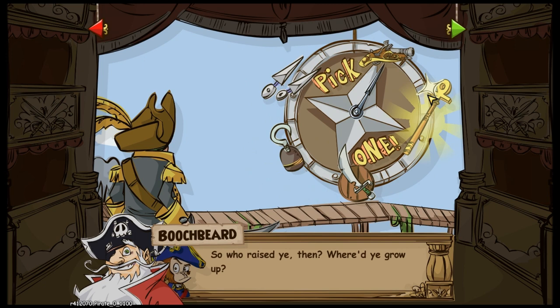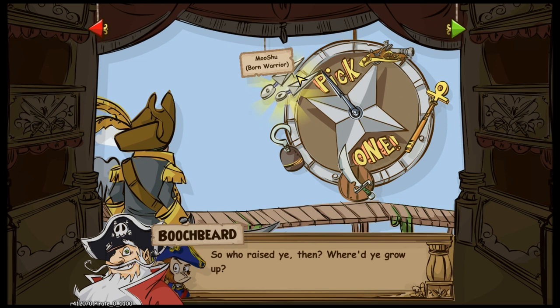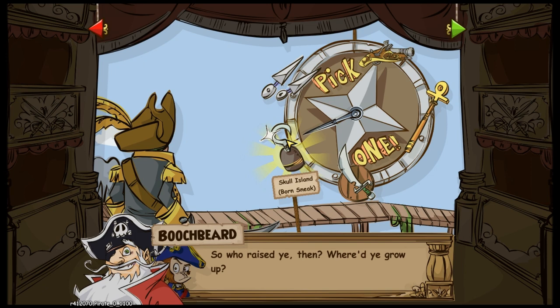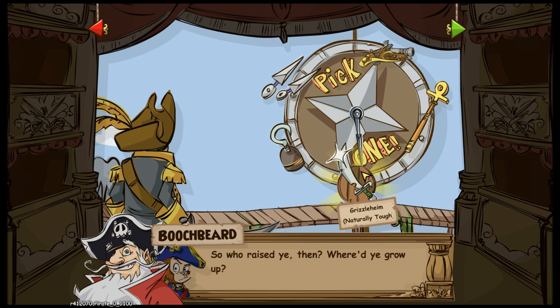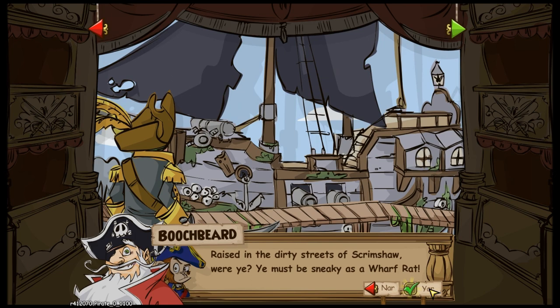This part here really depends on your class — it depends on what class you want because this will add skills to that class. So if you want to be a Witch Doctor, you'd pick 'Naturally Spooky.' For Swashbuckler you'd pick 'Skull Island — Born Sneak.' 'Born Warrior' would be Buccaneer, 'Naturally Tough' would be Privateer, and Musketeer would be 'Keen Eyes.' Since I'm going to be a Swash, I'm going to pick Born Sneak.